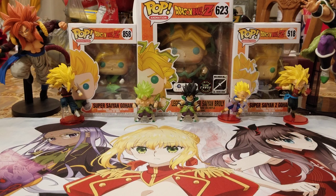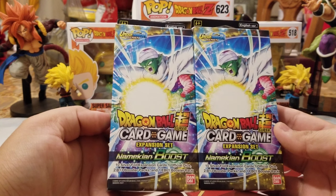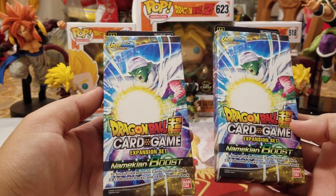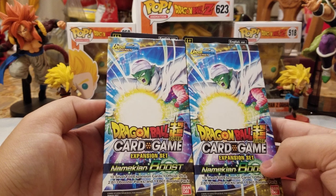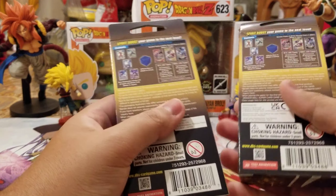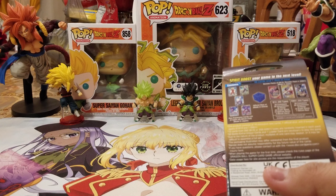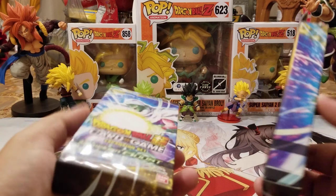Welcome back fellow Saiyans and other lifeforms of Saiyan TCG. In today's video we have the Namekian Boost expansion set from the Unison Warrior series. You get 10 expansion cards, a dice, 2 Set 13 packs, and 1 EB01 Battle Evolution booster pack. So you get 2 Supreme Rivalry and 1 Battle Evolution pack in these.